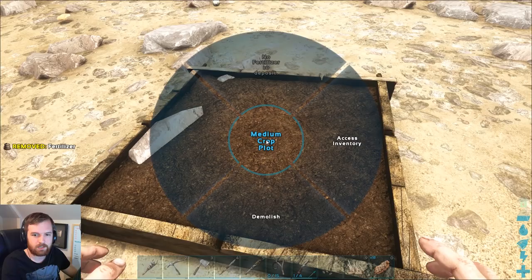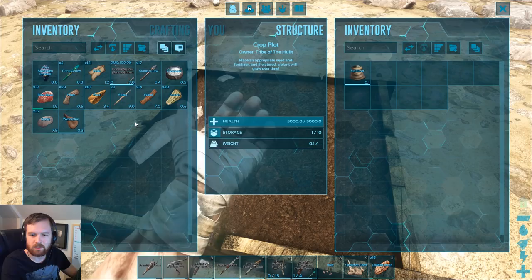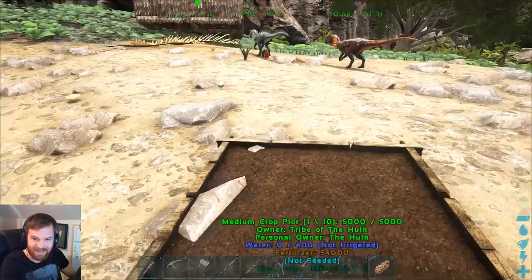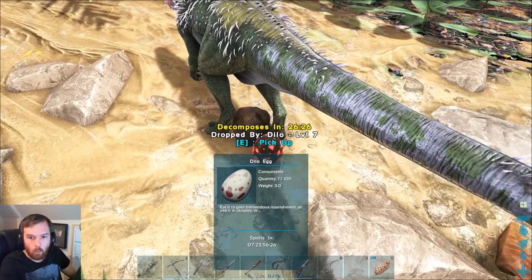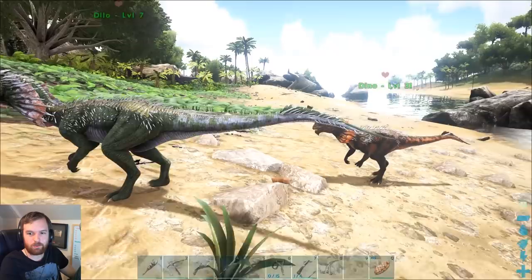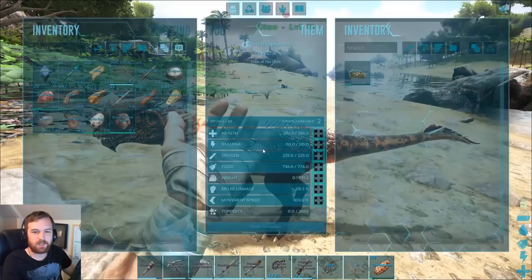Access inventory — Savoroot. Oh, it's there. There we go. Oh, are you kidding me? I just ate it, man! There's a dilo egg here! I think these two are all lovey-dovey with each other. That's awesome — I've got an egg! I think that was my first ever egg. Oh mate, that's amazing.